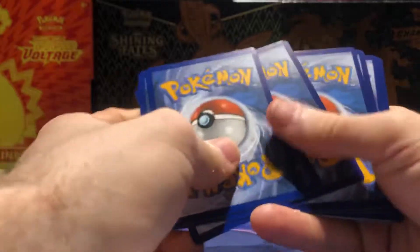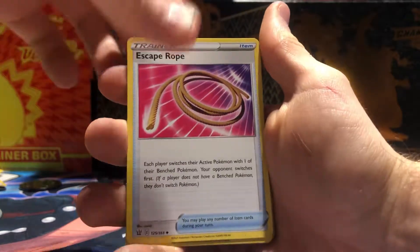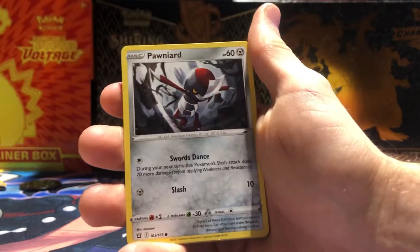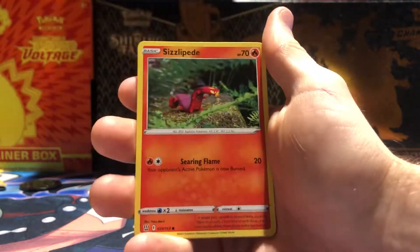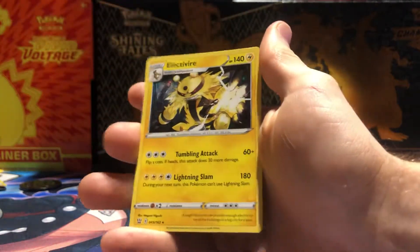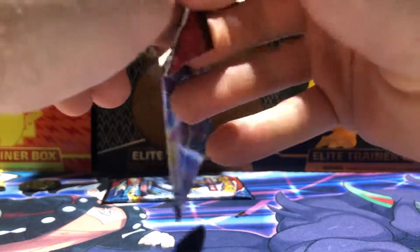One, two, three, four — I'm gonna guess Fire Energy again, but we actually got something different this time: Metal Energy. We got Escape Rope, Tower of Waters, Luxio, Blipbug, Ponyta, Mankey, Sizzlipede, Toy Ball. Reverse holo Cherubi and Electivire regular rare — nice, that looks dope! I love Electivire, he's one of the best Gen 4 Pokémon in my opinion.